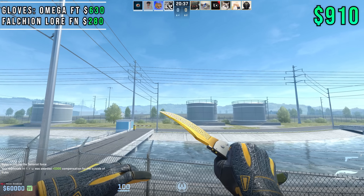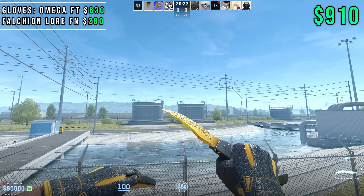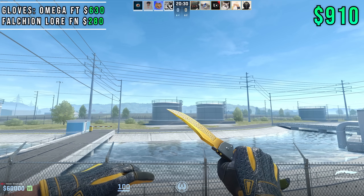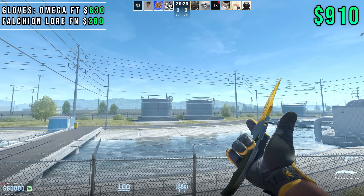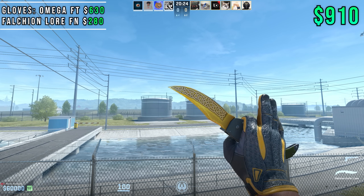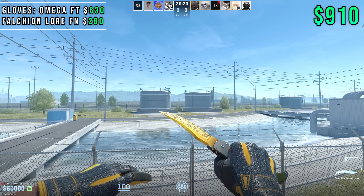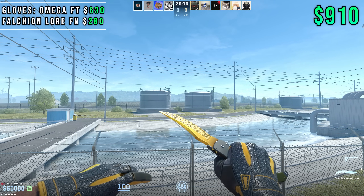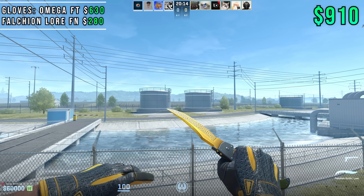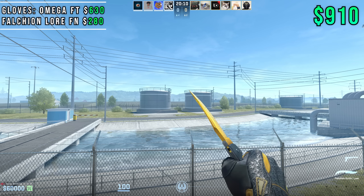The Falchion Lure is very bright, and the new animations on the right click are really sick. Notice how the metal part on the Falchion knife where you hold it matches the grey on the glove, and then the yellow matches the yellow pieces on the Omega gloves — they go hand in hand with the pattern we see on the Falchion knife. It's very bright but also very clean at the same time, and I think this is a super cool combo.